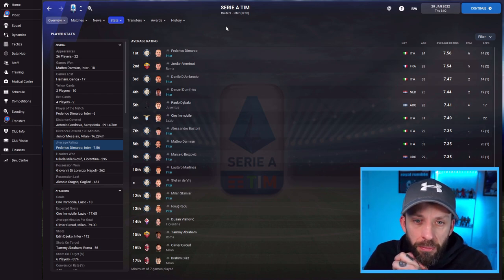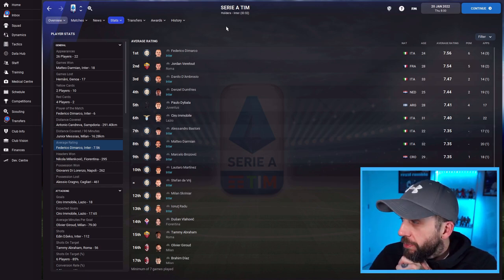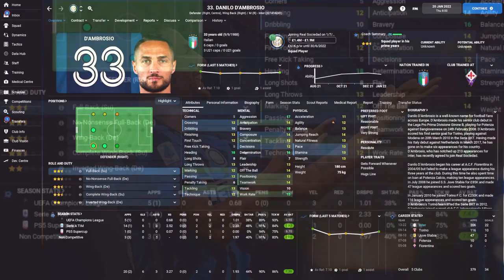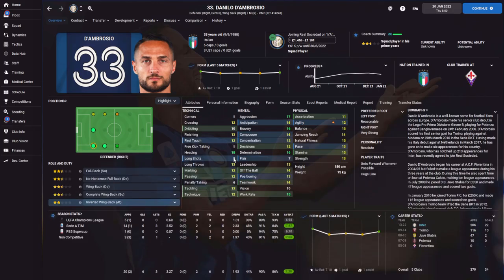D'Ambrosio is normally nothing more than a backup player for Inter — he's 33, a bit of a journeyman, out of contract at the end of the season. But using him in this role, he's bagged a 7.47 average rating with two player of the match awards. In Serie A: 14 games, 6 goals from fullback, 3 assists. His attributes are pretty middle of the road — 12s in key positions — and he's lacking flair and long shots. But the role is powering him up.